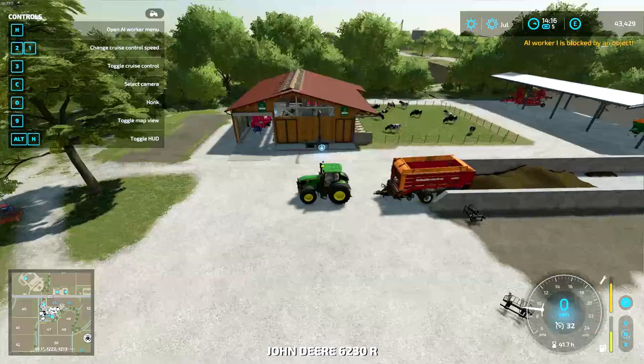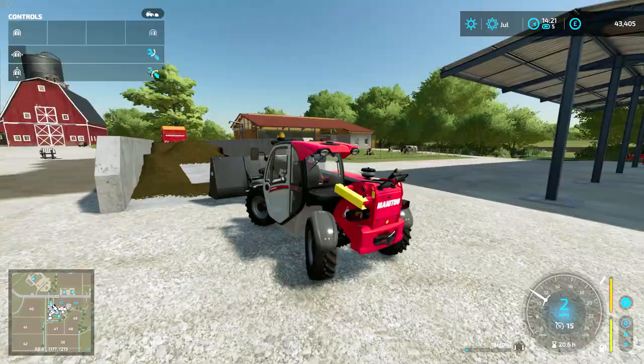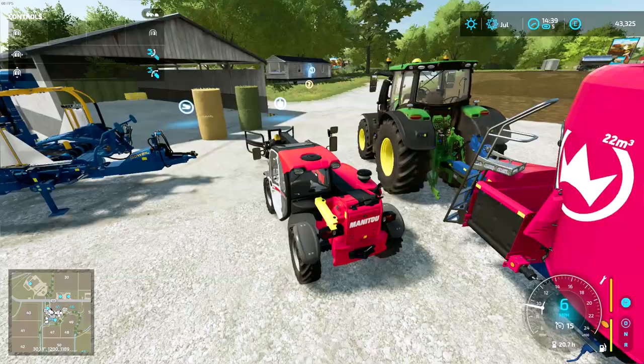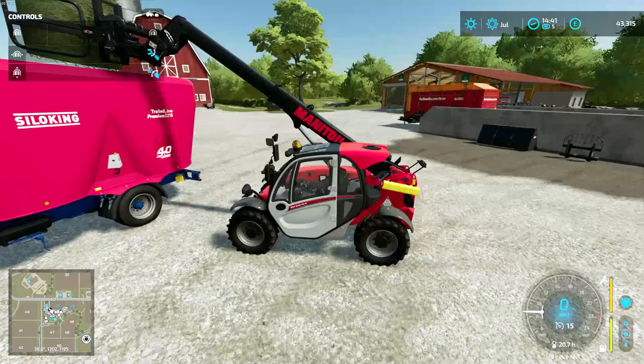Let's jump back into the big John Deere and start making some total mixed ration, of course, with the bales and the silage. Let's get started. Try and make this as quick as possible. I'm wondering what to do with this Manitou as well. We may not actually need it - if it's just for picking up bales, we shouldn't need the whole shovel setup. One more bucket and then we can get on to grabbing some bales. We've got the bales locked out. I wonder if we can grab the two of them at the exact same time.